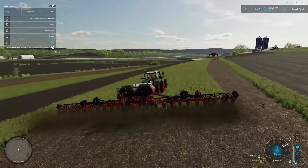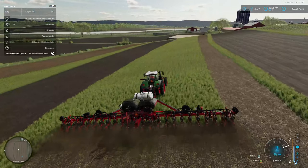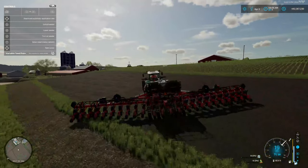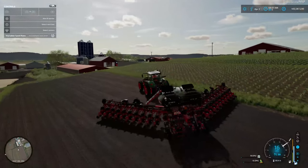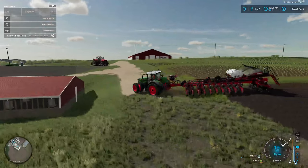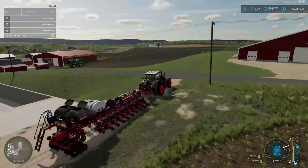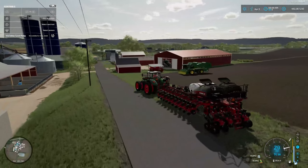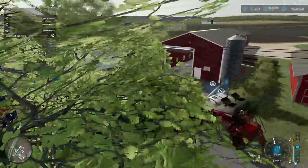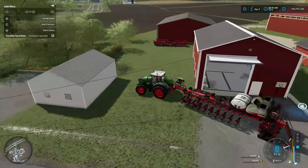I need to lower the seed rate — deactivate seed rate — because it is going down quick and we are empty. Okay, so let's go get some seed. To open up the covers. I downloaded the real dirt mods and all the tractors turn green when I drive on grass, and it's kind of nice. The gray boxes on the planter back there are green right now due to the grass that we've been planting on.